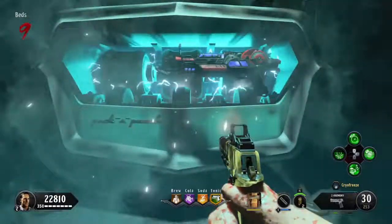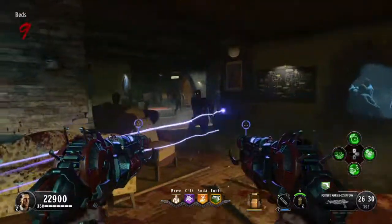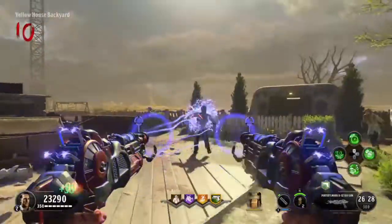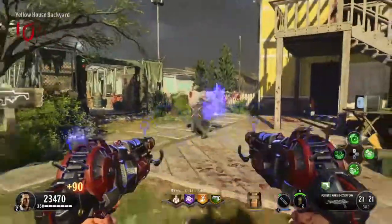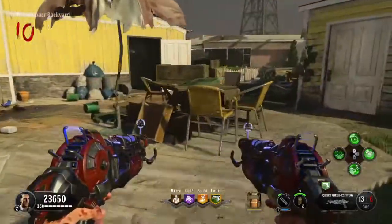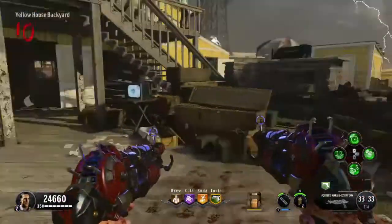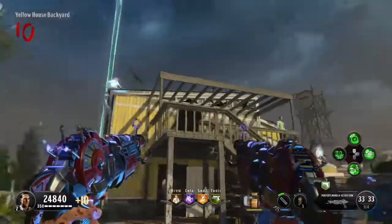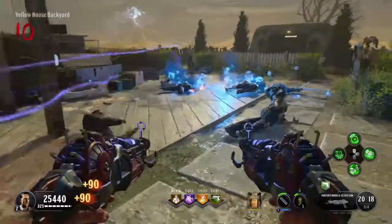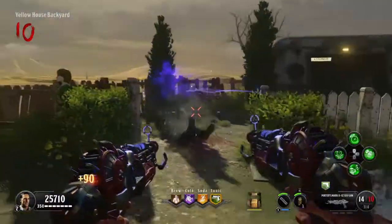When upgraded this ray gun is pretty amazing — it becomes akimbo, otherwise known as dual wield. So you now have two full auto ray guns. The only real downside is they share the same ammo pool, so you can burn through the ammo twice as fast. But you can shred zombies in pretty short order, and it's great that you can fire the right one with one trigger and the left one with a different trigger. You don't lose the ability to interact with objects or throw grenades. So it's an awesome upgrade and a lot of fun — I hope you guys enjoyed this upgrade.